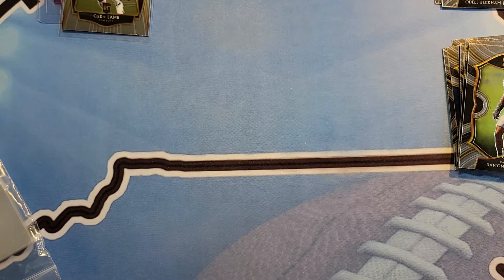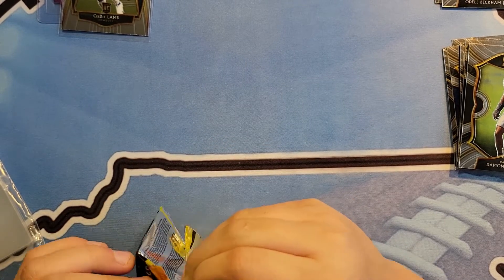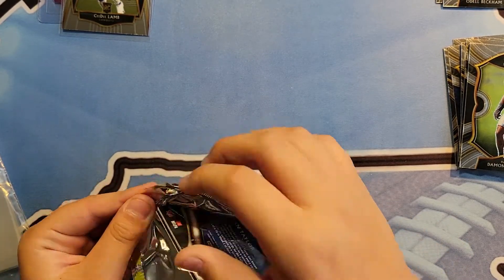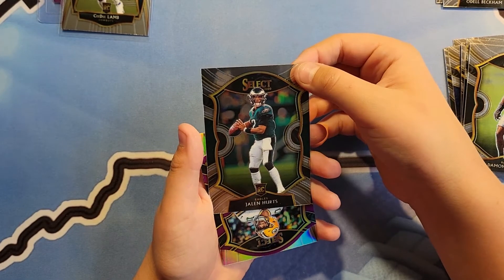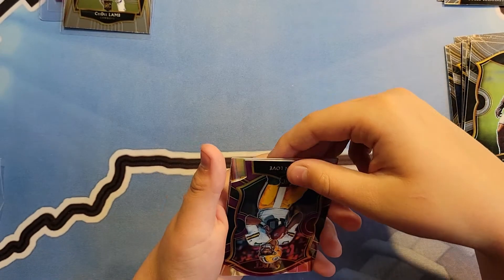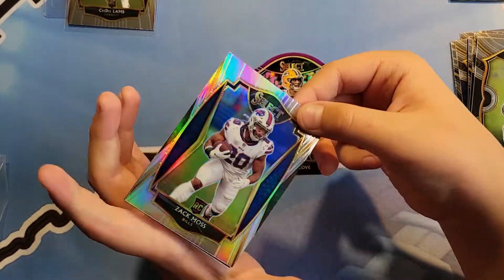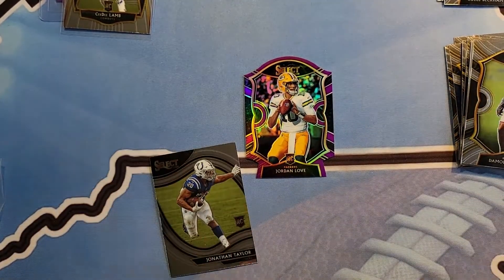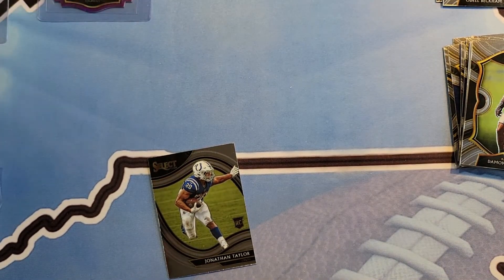Your turn — open it up, let's see. Oh nice one, that one hurts. Let me sleeve that one. Jordan Love — nice card there. Zach Moss — we just got him. And Jonathan Taylor — that's nice too. Sweet, that was a good box. Look at that Jonathan Taylor, I'm going to sleeve it up.